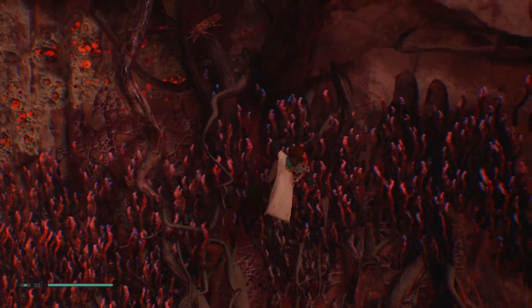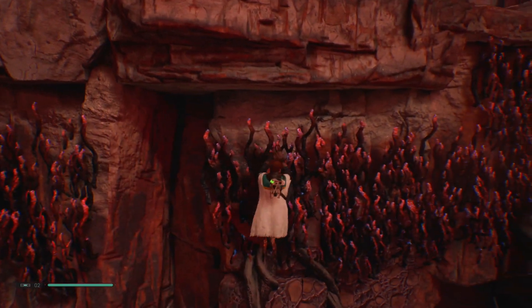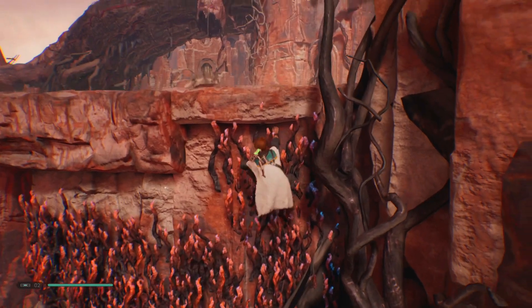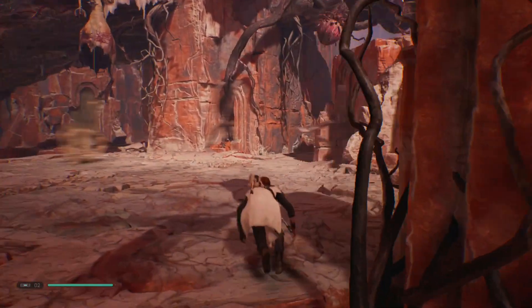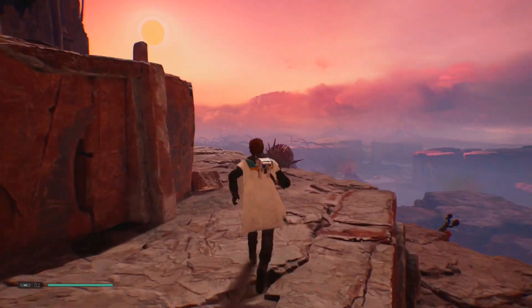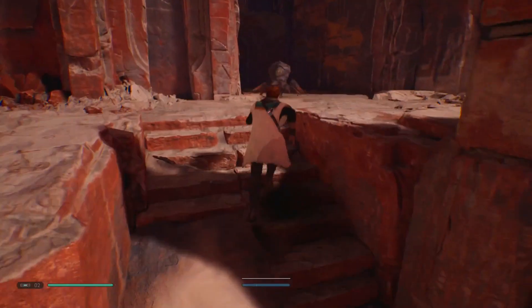I managed to get here, did die a few times. But on your journey there is a meditation circle where you can go and rest. When you're at Dathomir, you're going to come off the ship and head down the ledges, jumping across. Jump onto the vines, pull yourself up, then head over to the right-hand side and jump up on that ledge.